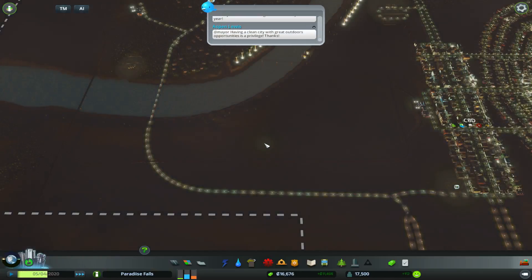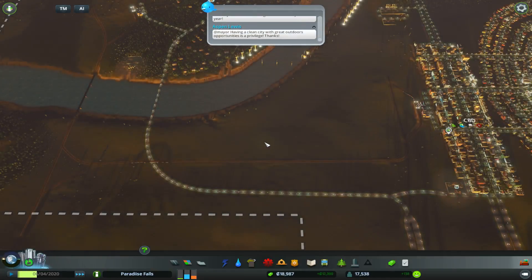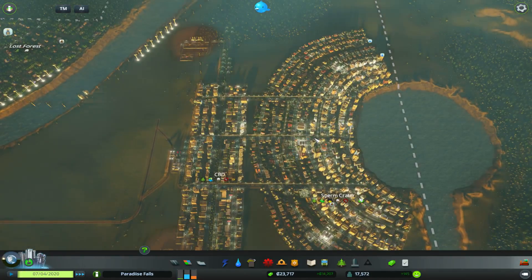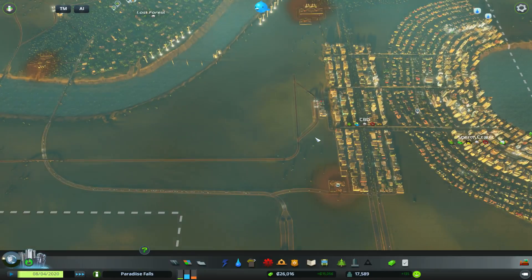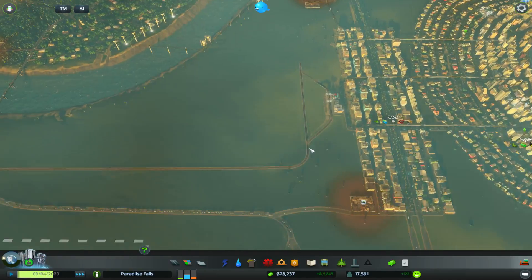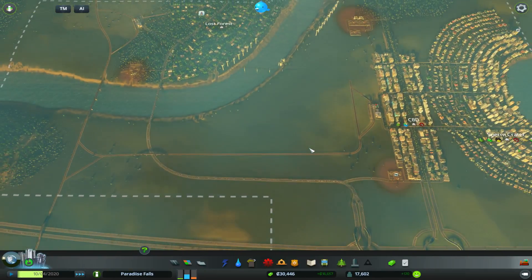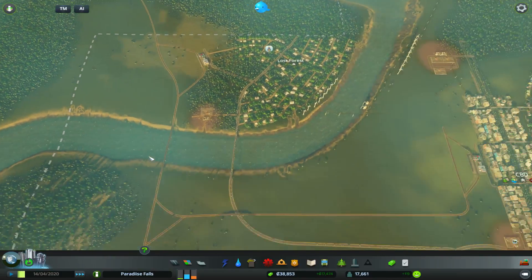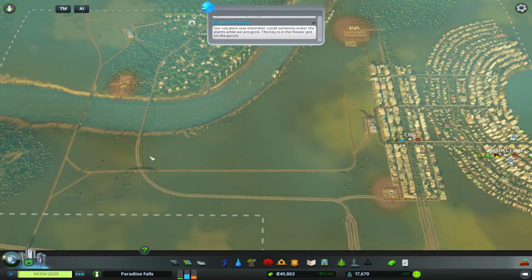I actually put on five and a half thousand population within the last episode in four minutes, because we expanded out here very quickly. We're up to 15,000 income or cash flow which is good. I think everything is set up here and everything looks okay. We'll just wait until a commercial cargo train comes in and I'll show you guys how it works - I'm sure most of you know anyway, but for anyone new to the series or who hasn't set up a system like this, it should be quite interesting.